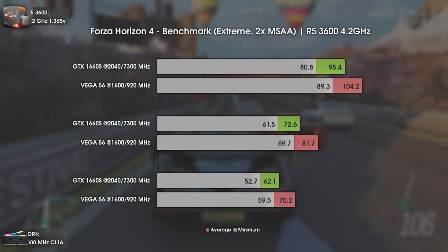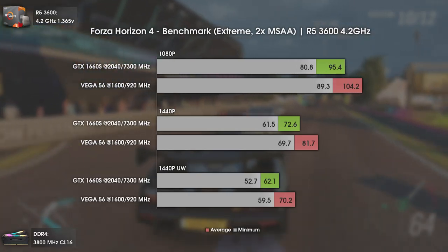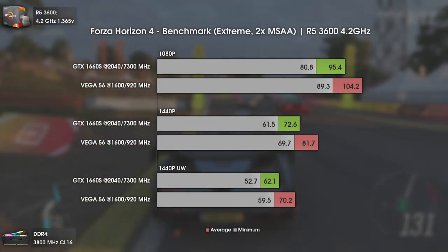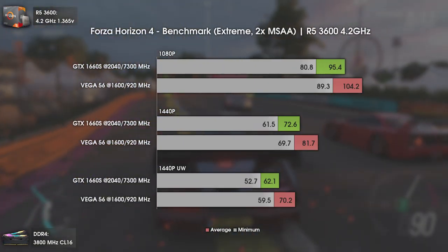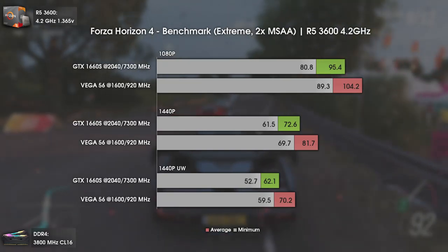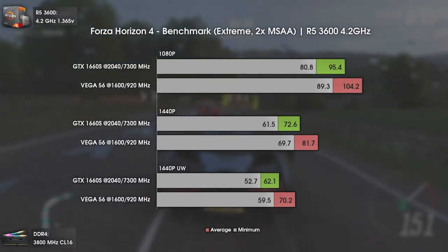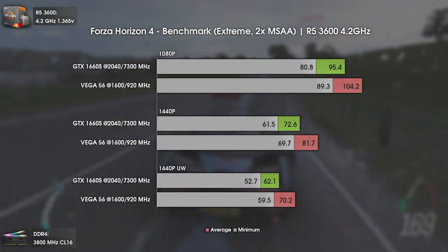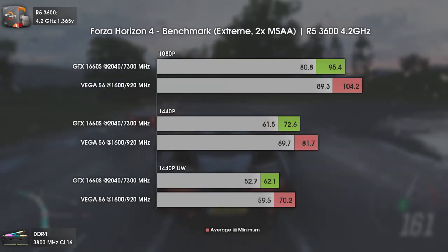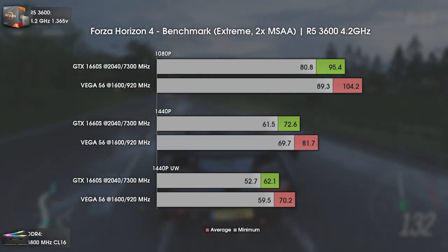The last game of today is Forza Horizon 4, using the benchmark with extreme settings and 2x MSAA. This benchmark produces pretty realistic results, so it's fine. The results are pretty consistent — Vega 56 indeed takes the lead in every resolution, but the GTX 1660 Super handles itself pretty well. The only difference is at 1440p ultra-wide, where Vega 56 can still produce smooth 60 FPS gameplay, while the GTX 1660 Super will sometimes drop to the lower 50s. Overall, good results. Let's move to the conclusion.